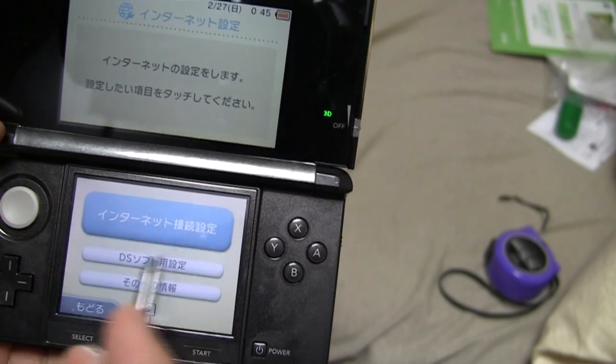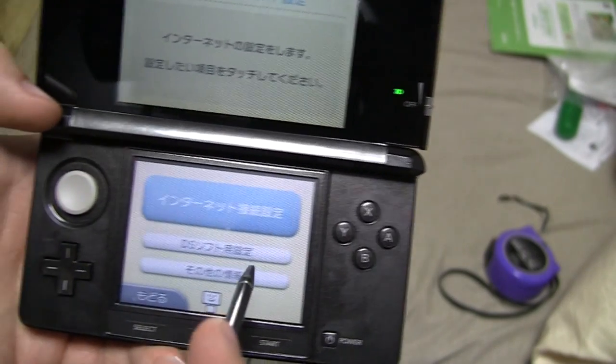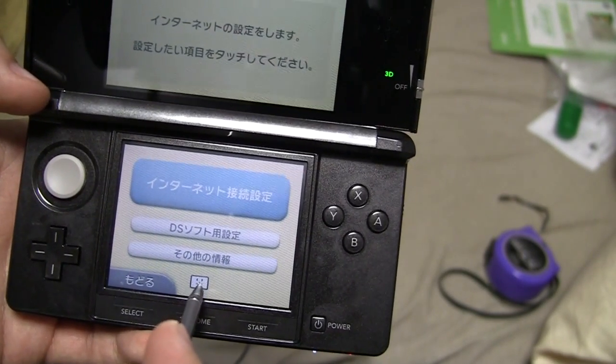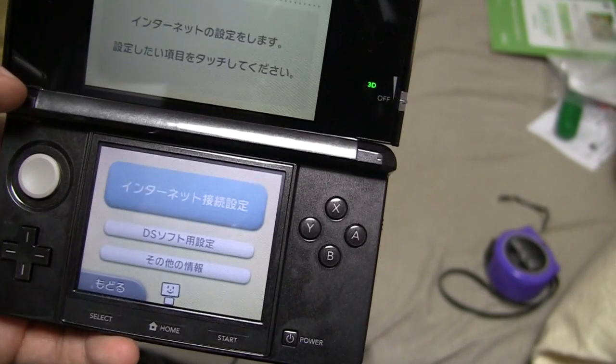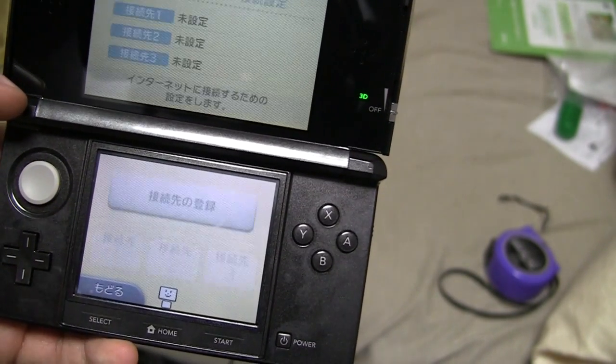When I first clicked on this, there's a couple boxes — just click over here at the bottom. And then if you ever need help, you click this guy, even though it's in Japanese. The top one is the internet.